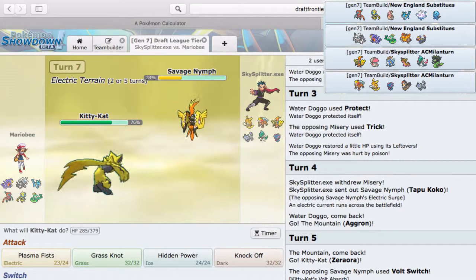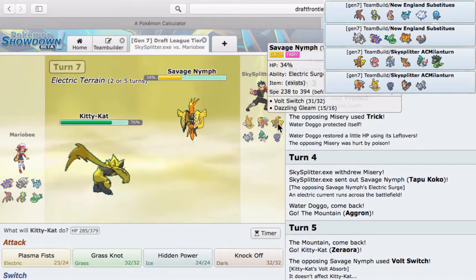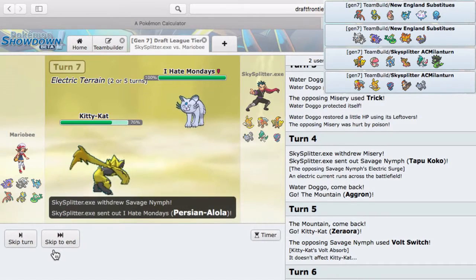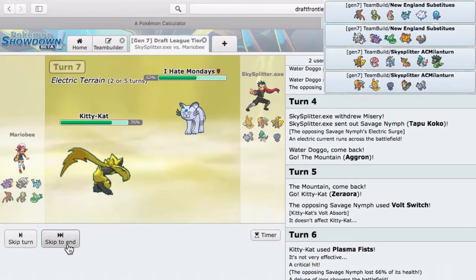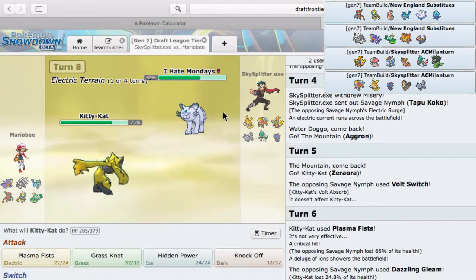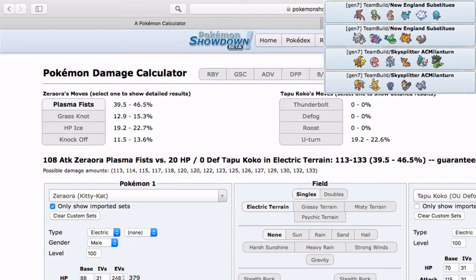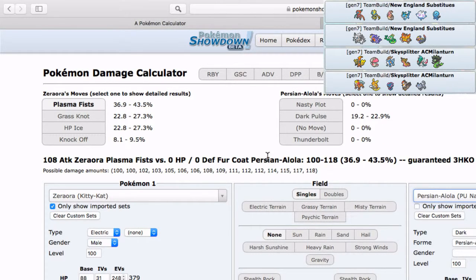Sorry about that — this guy does not really have a safe switch-in to Zeraora. Let's see — he has Leftovers. So Persian is pretty free to come in and Parting Shot. His Foul Play shouldn't hurt me too much. Persian used Parting Shot, yeah. So that Plasma Fist did about 44 percent — so he might not be 252 HP, he's actually offensive! So Zeraora outspeeds for sure.